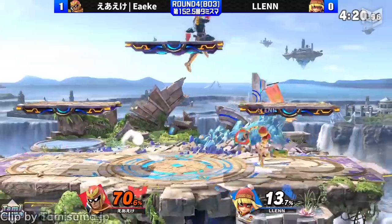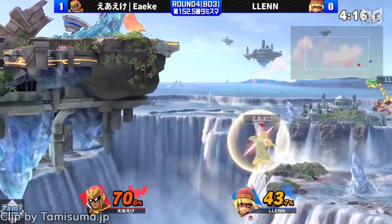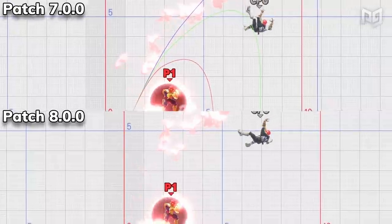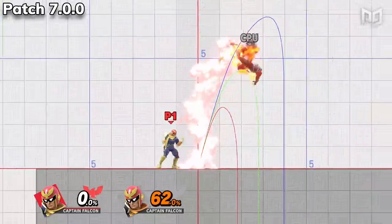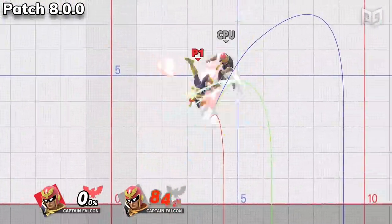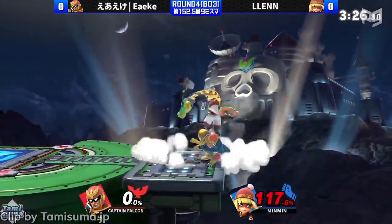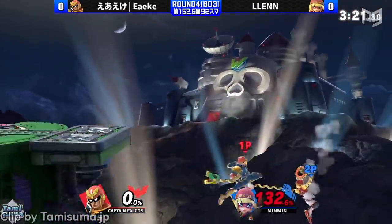Next are the buffs to Captain Falcon, which anyone who has a pocket Falcon — about 95% of the community — will be glad to hear. Falcon can act more quickly out of a dash attack. The second hit of both up smash and down tilt have more knockback. Side B got several changes: on the ground it has a larger hitbox and can send opponents at a different angle; in the air it's easier to get a meteor effect. These buffs will take mains a few days to lab out, so let us know in the comments how significant you think they'll be.